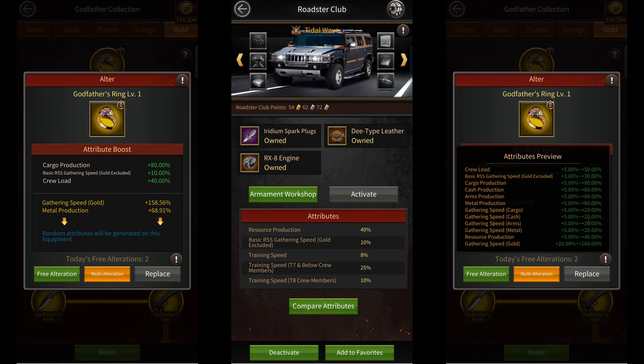There's the godfather's ring which can give you up to 120% resource production from any one of its alteration buffs, plus an extra 80% cargo production from its basic buff. You can also get another 80% cargo production buff if you augment it to level 20, and an extra 15.2% from the multiplier buffs.